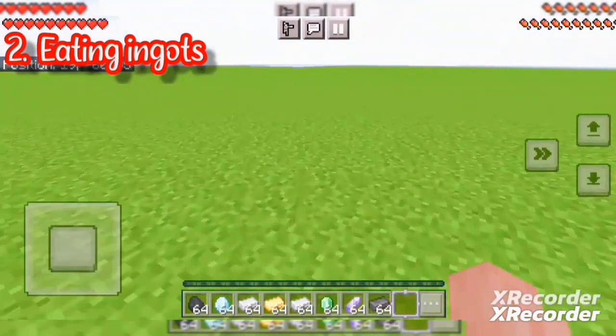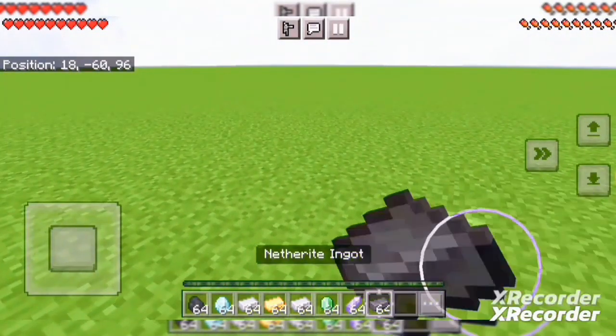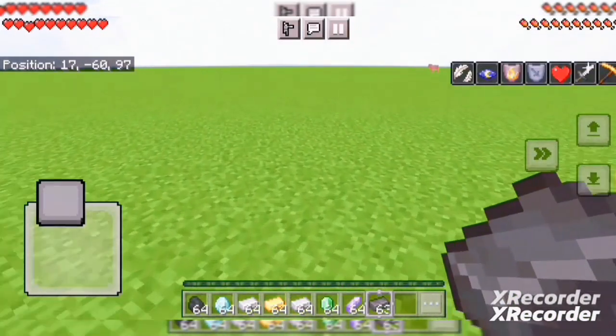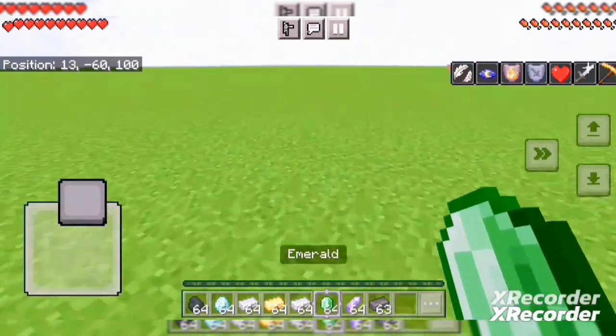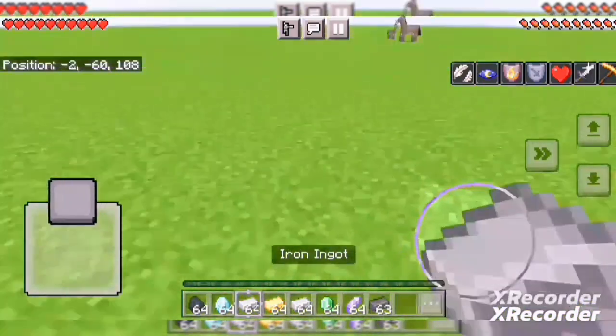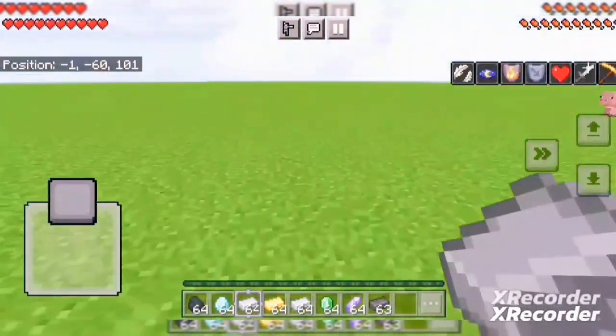The second mod is eating ingots. I will eat the ingots. There are effects. This mod is multi. There are effects - emeralds, diamonds, shards and iron. There are effects that have been applied after eating.